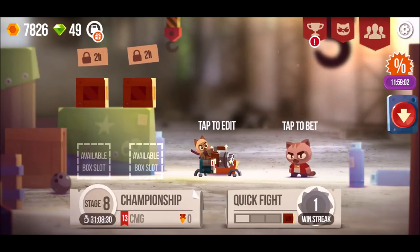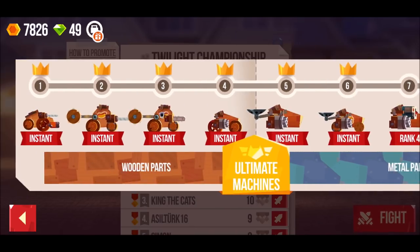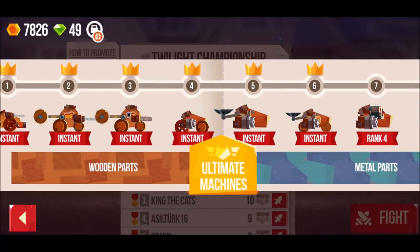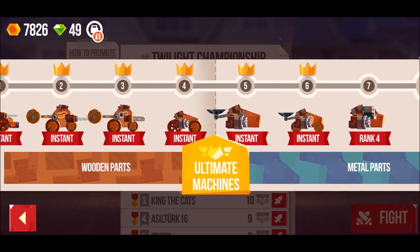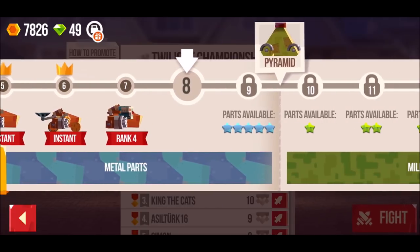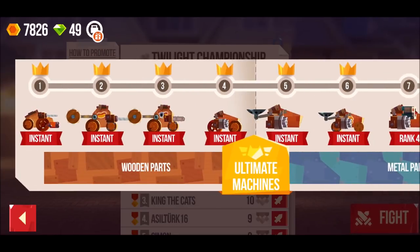Welcome back to another episode of Cats Crash Arena Turbo Stars. In my last video I showed you how I was opening some legendary minigun packs and I got the minigun, which is so overpowered. It helped me go through stages. Looking at the map, I remember playing this game back in the days at stage four, then I got the minigun and bam bam bam — I'm currently at stage eight. You can only get the minigun here, so getting it very early is key.